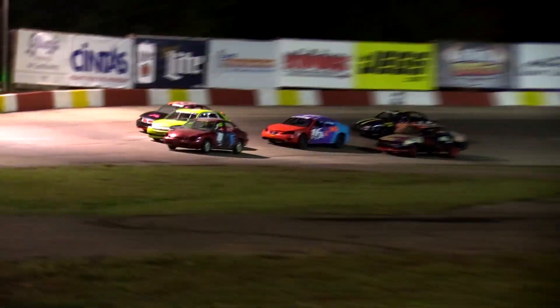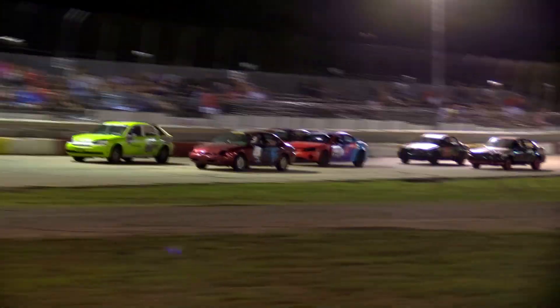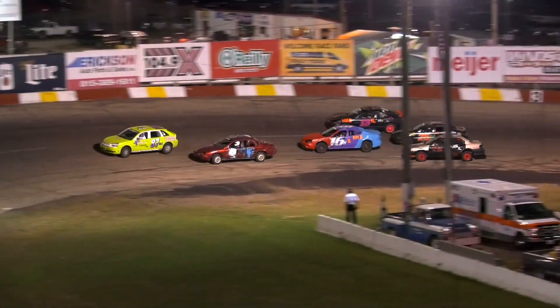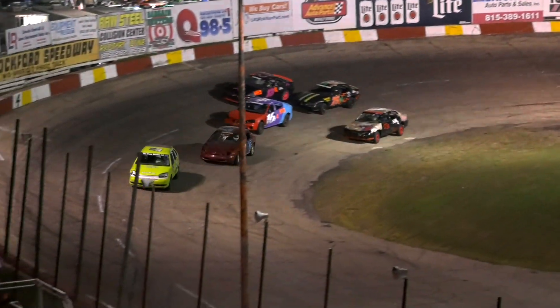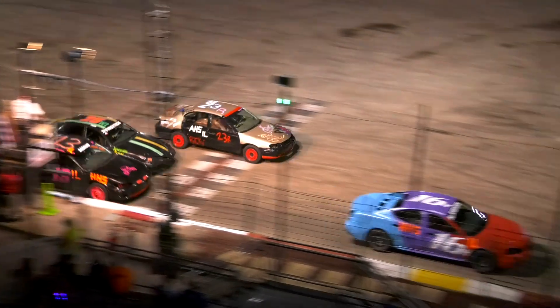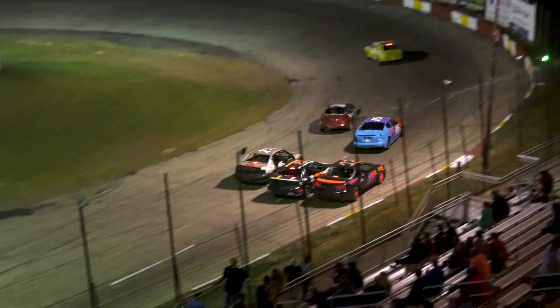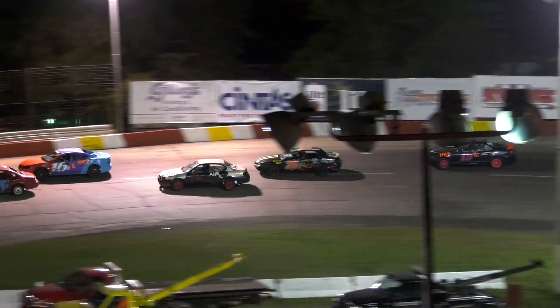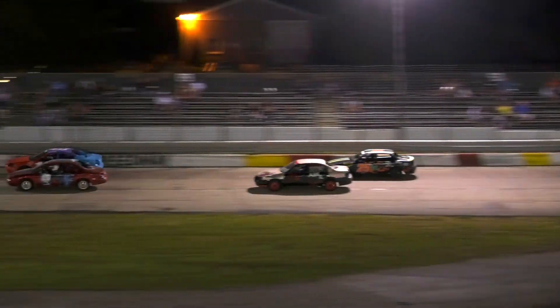Three wide. Clayton Witt goes through the middle around Mousahund. Clayton Witt getting around nice right off the get-go as we've got a pileup in the back. It's going to be Zachary Hawkins — three wide going into one. Morgan Mousahund driving by.